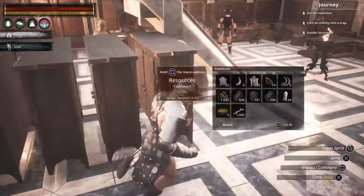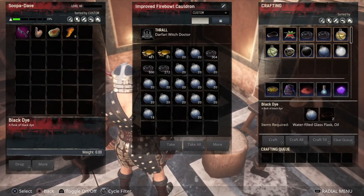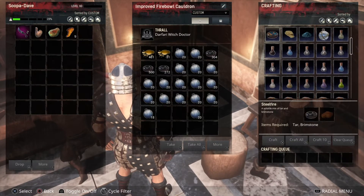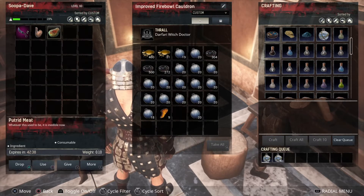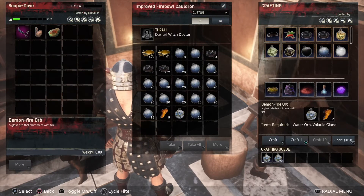Doesn't look like it, so we gotta see what it takes to make a water orb. Water orb — oh, an ichor! Well we have that, so let's craft up like 10 of them so we have them. And we're gonna craft up these demon fire orbs.